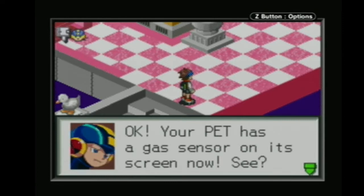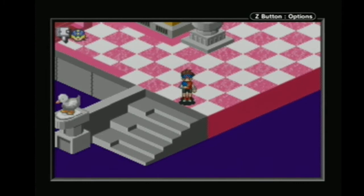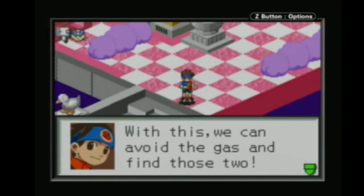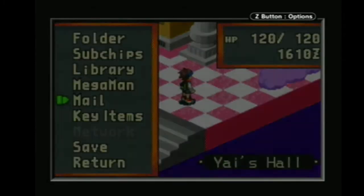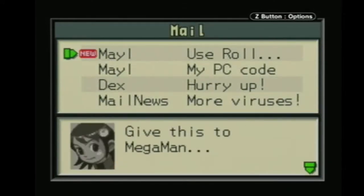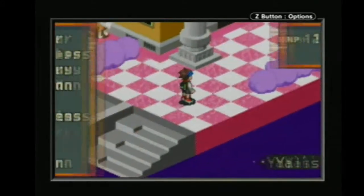Your PET has a gas sensor on its screen? That's convenient. With this we can avoid the gas and find those two. Yeah, we have limited time — well, we don't really have limited time. Use Roll! I will certainly do that.